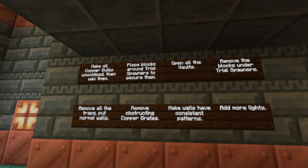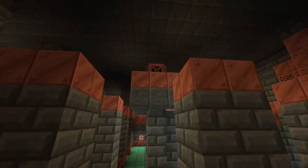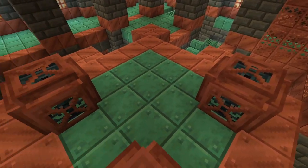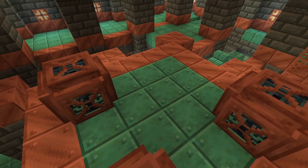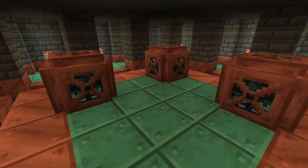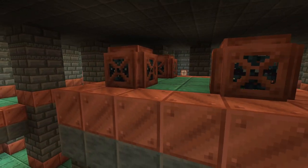Then we need to make sure all the trial spawners are secure, and then remove the blocks under them. You can see I did that by placing trapdoors around them. You don't know what actually comes out of these because the mob is missing — I'm in creative mode with mob spawning disabled. And what do you know, these are pretty much unidentifiable spawners.